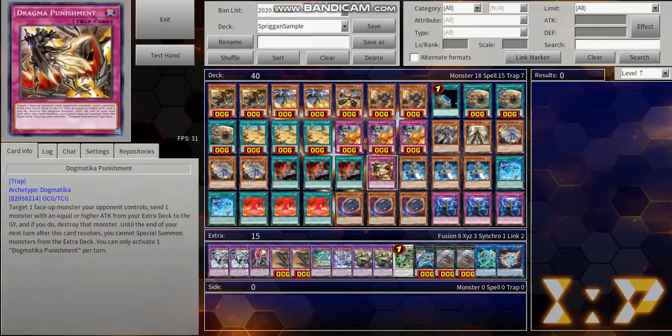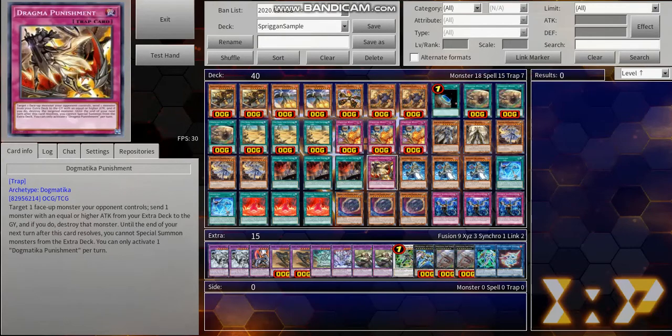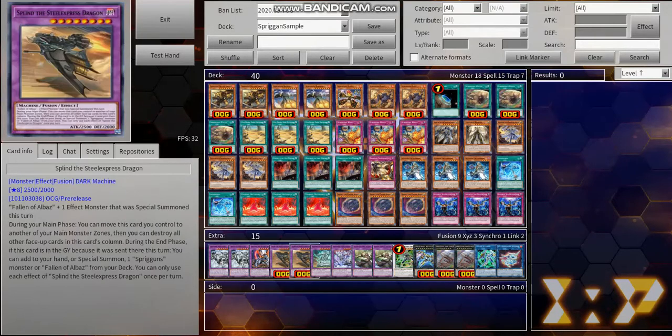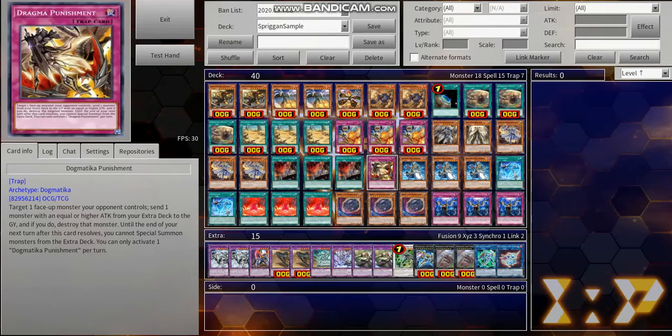We also run one copy of Dogmatica Punishment. Usually it'll happen if you already have Fleur de Lis in hand — you'll want to search Dogmatica Punishment with Ecclesia. What it does: you can send any one monster from your extra deck to the graveyard in order to pop a monster with less attack than it. And if you send Naturia Beast, you're able to pop another card since when Naturia Beast is sent to the graveyard you can pop another card. So it basically turns into destroying two cards. It does lock you out of the extra deck till next turn, but that isn't too much of a worry.